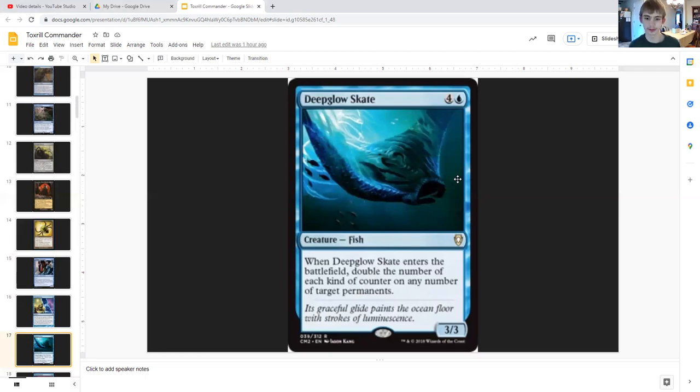Deep-Glow Skate is a 3/3 fish for four generic and blue. When it enters the battlefield, double the number of each kind of counter on any number of target permanents. This means you double the slime counters and minus one minus one counters on your opponents' creatures. You could also double up on +1/+1 counters on your creatures or loyalty counters on planeswalkers.